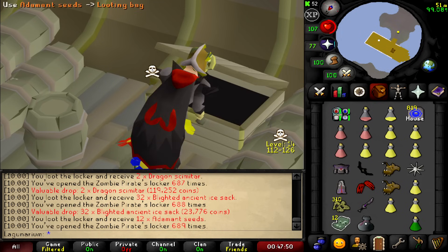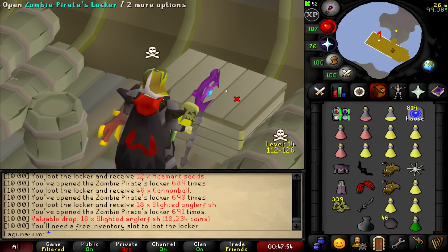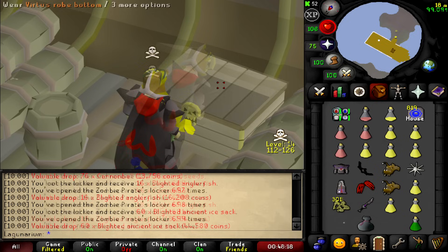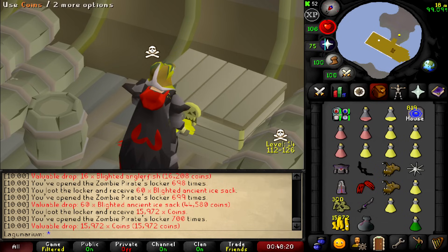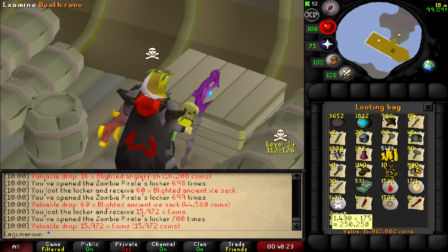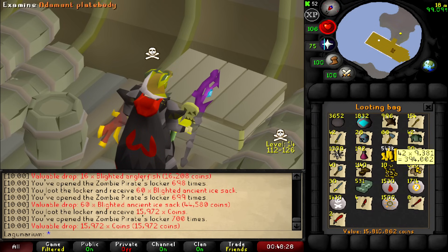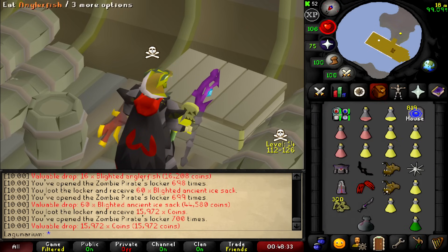700 keys! Let's have a look — nine more to open and then... yep, our first d-scimi at 700 keys. 15.8 mil total. It's starting to look kind of nice in this loot tab. I've got three inventory slots left so just give me three quick scrolls and we'll be in profit.